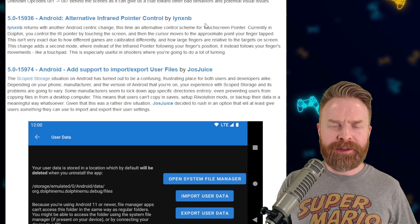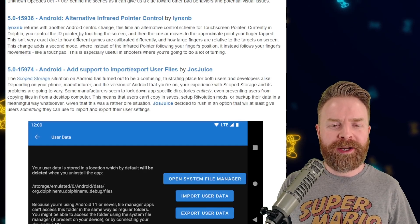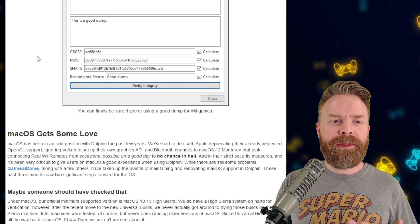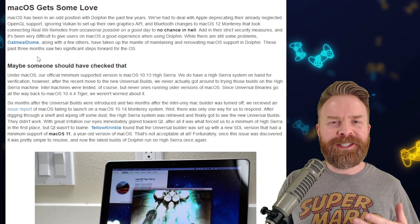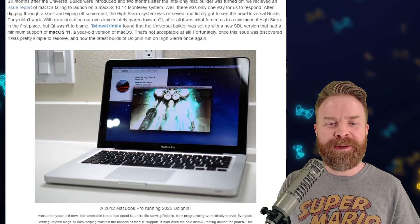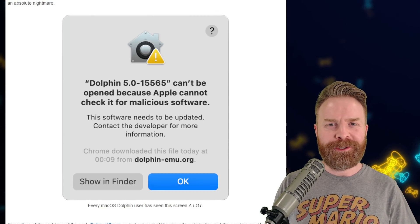And even more updates for Android: if you're using the touchscreen for your Wiimote, you now have a different option you can try out to see if it works a little better for you. Last up, if you're using a Mac, there are some improvements as well. Mac users seem to get the short end of the stick when it comes to emulation, but things are starting to get better, especially if you're just trying to install Dolphin. So if you are an Apple or Mac user, at least you have something to look forward to.